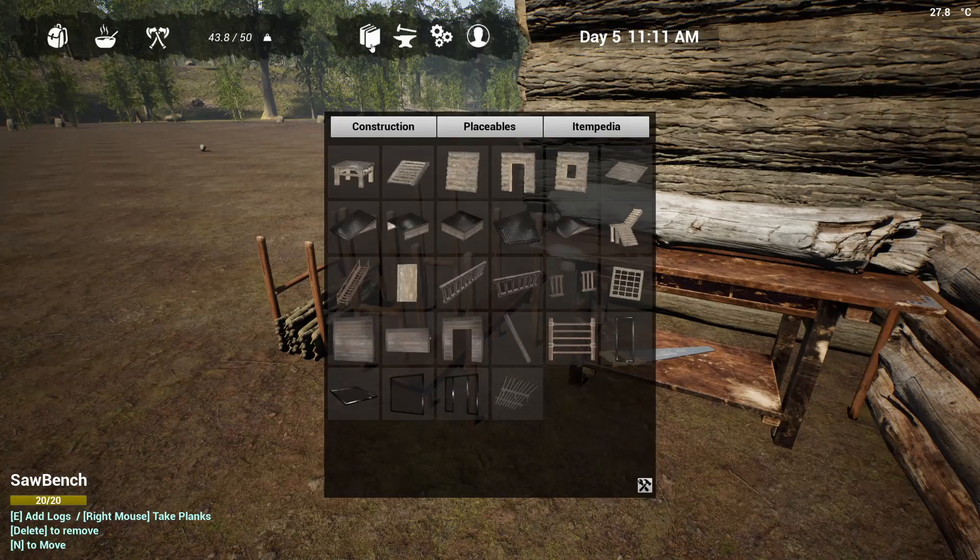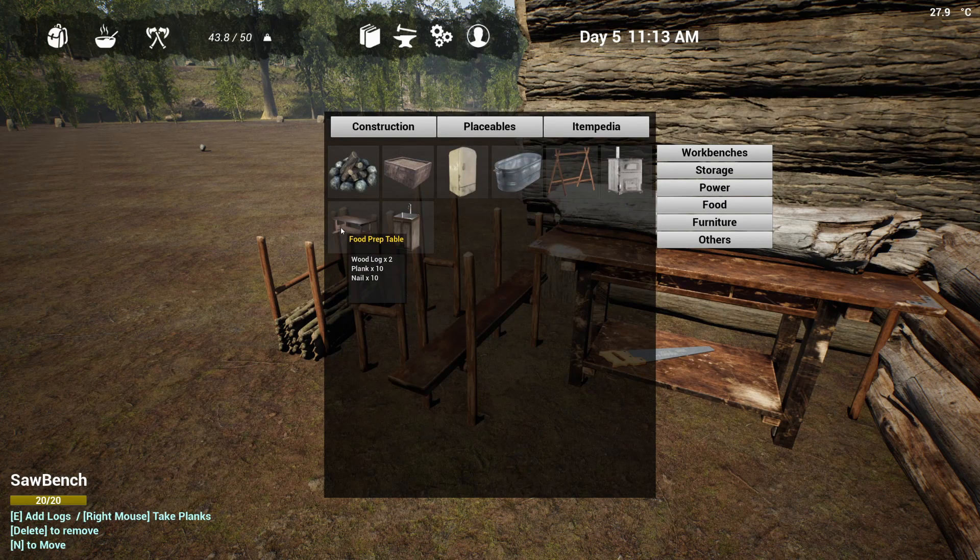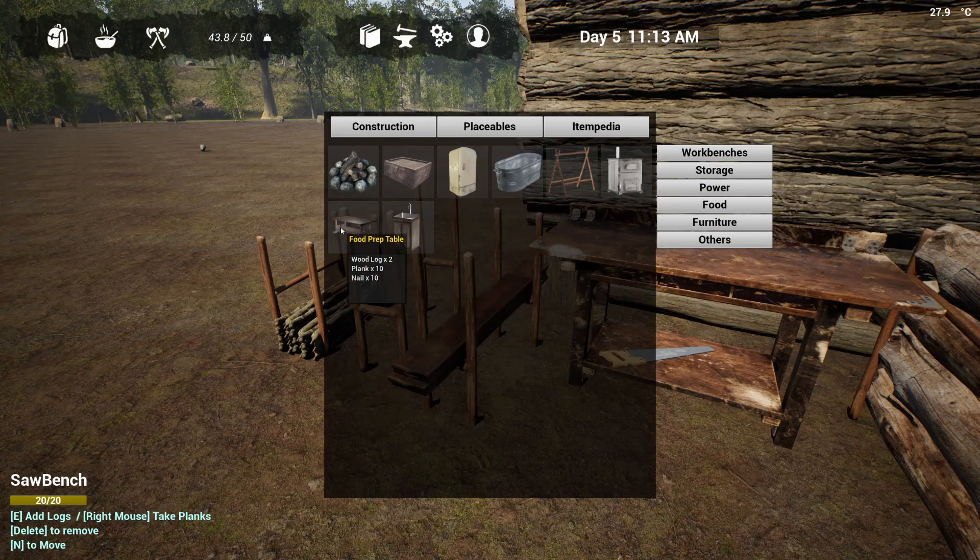What do we need for the prep table? That's under food. Two log, ten planks, ten nails. Okay.